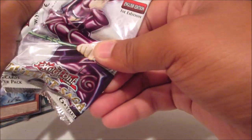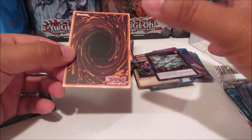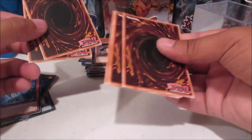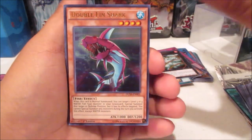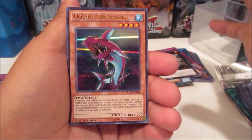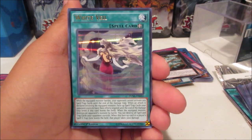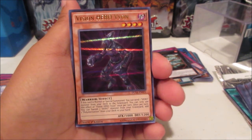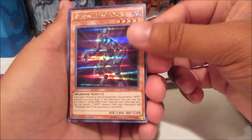For the last pack — from what I noticed, the first two cards of these packs were decent and the rest not as good. Let's do a little pack trick and see what we get. Double Fin Shark — pretty decent. White Veil again. Vision HERO Vyon — that is also very good! Okay, proved me wrong pack. Vision HERO Vyon — nice, remember this card used to be like $18.